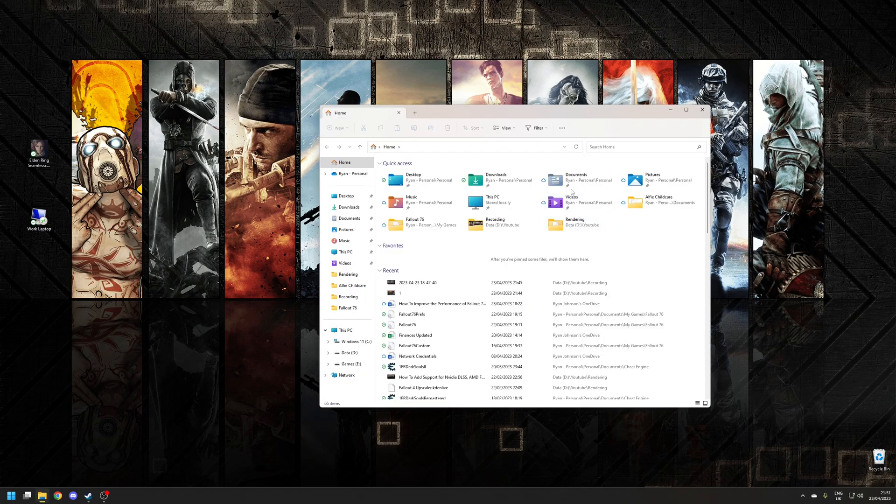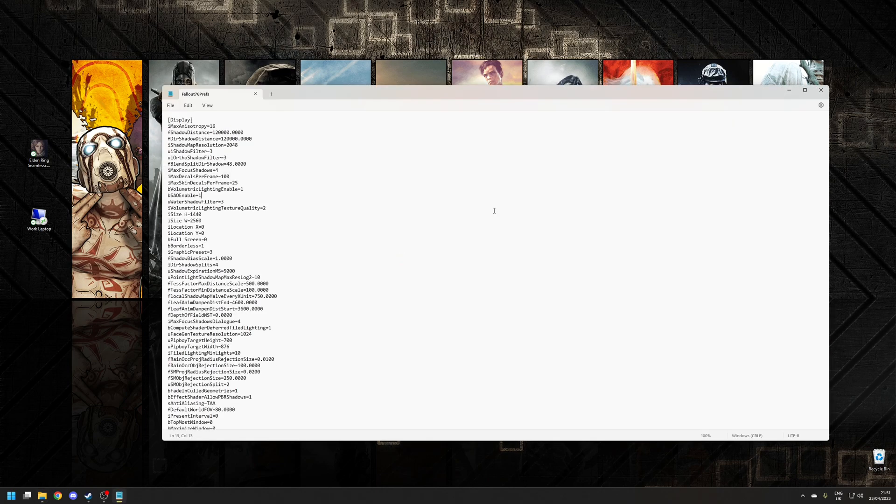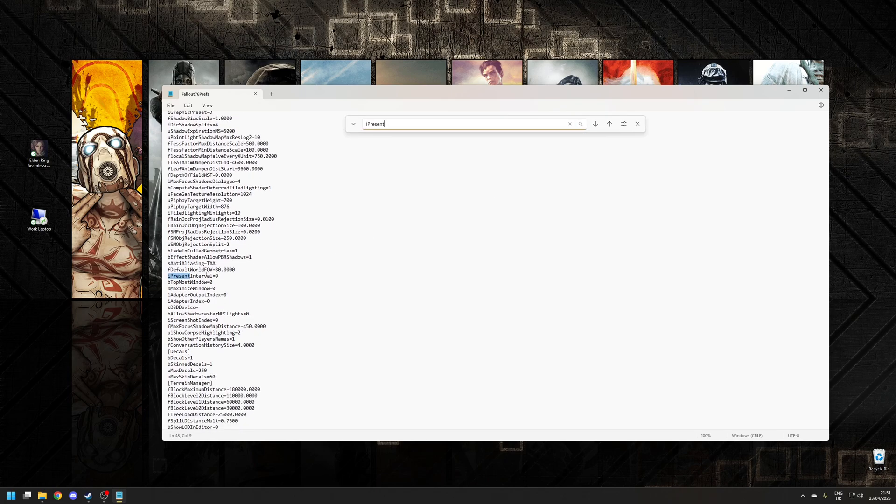So to find that file, we need to navigate to Documents, My Games, and then the Fallout 76 folder. And as you can see, here's the file here. Now if you don't see this particular file, or indeed the Fallout 76 folder, then make sure you've launched the game at least once to generate it. So let's open this up with Notepad. Within the file itself, we want to search for the phrase iPresentInterval, which we can do with Ctrl+F. As you can see, it's about halfway down, and we want to set this option to 0, which will disable it. By default, this will be set to 1. Once we've done that, save the file and close it down.